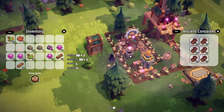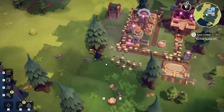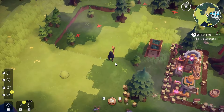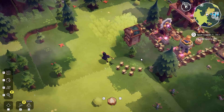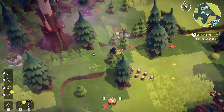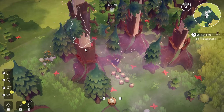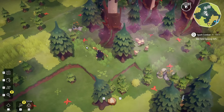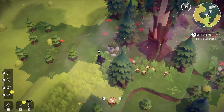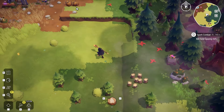We've got loads of wood, so we're happy with the way this is going. Let's kill five of those things — the little bunnies. This is the merchant mission and we know those things are over here. Look at all the giant trees. The music's nice, actually. Here we go, this is where they are.